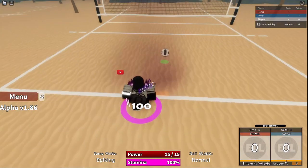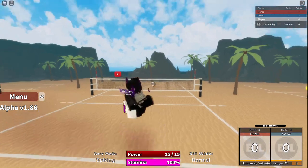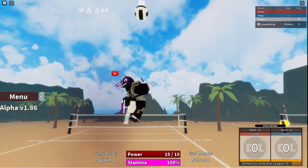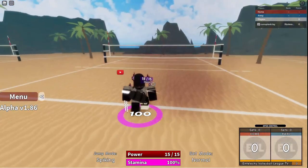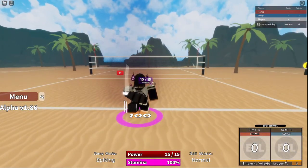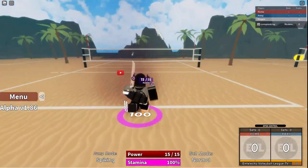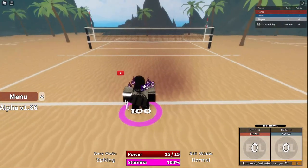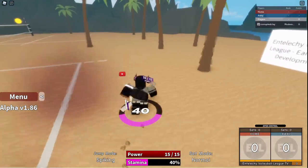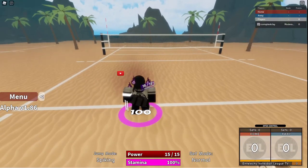For in-air movements, I use W and S because W and S curves the ball. WA curves the ball left, and WD curves the ball right. Usually I stick with those because it's easier for me.